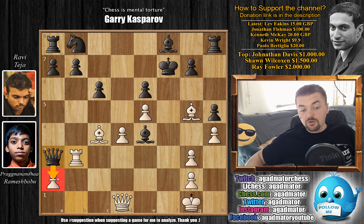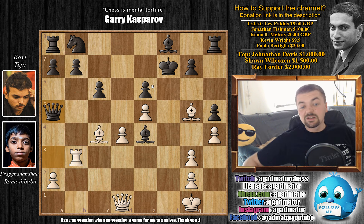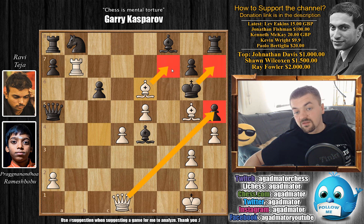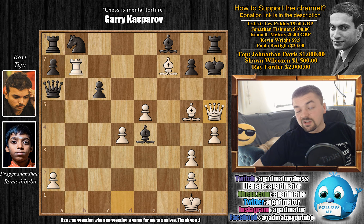If you don't take the a2 pawn — if you go elsewhere — rook captures on b7 check, and queen captures queen is next. The only square that doesn't lose the queen is queen to a5, but it's no better. Rook captures on b7 check, king has to move, and after bishop captures on e6 you're getting checkmated. You can never go to h7 because of queen to h5, and bishop to f7 is too big of a threat. For example, queen to a6 — whatever you play doesn't matter. Bishop to f7 check, king to h7, and queen to h5 will be checkmate.